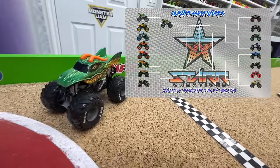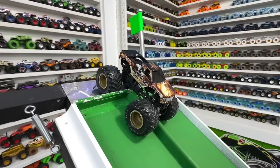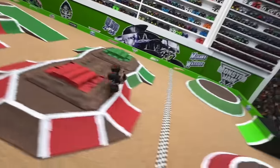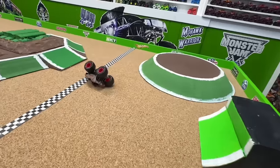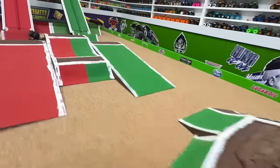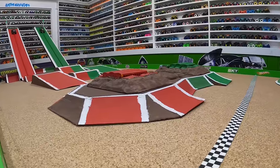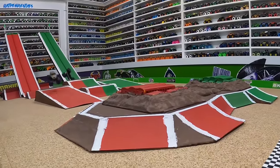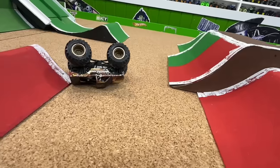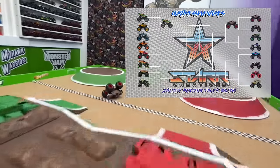Next up: Wolf's Head in the red lane taking on Black Pearl in the green lane. Wheel to wheel coming down the ramp, but Black Pearl has problems with a big flip off that first jump. Wolf's Head goes up over the back obstacle and flips across the line to take the win. What a wild race with big crashes from both trucks — Black Pearl goes completely sideways with a huge crash. Wolf's Head takes the win, moving into the next round.